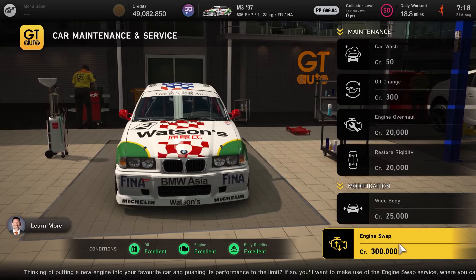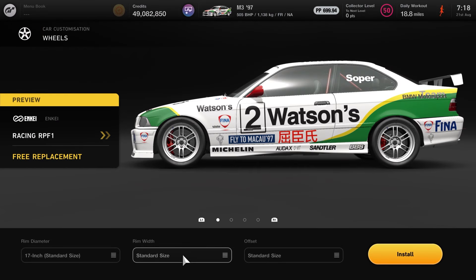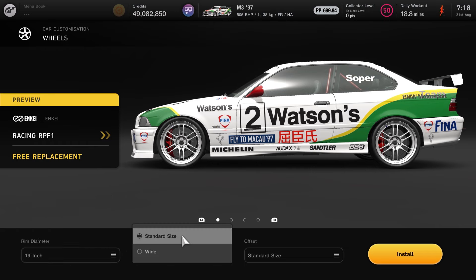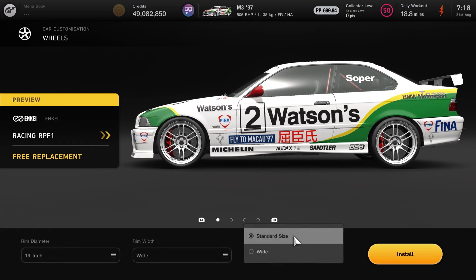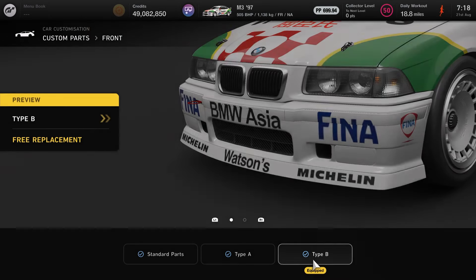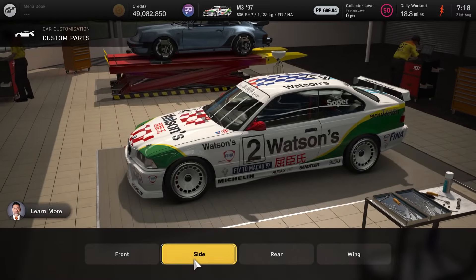The main reason for not using wide body is because it tends to catch the arches. Next up are the wheels — I run them a little bit bigger at 19 inch, wide width and wide offset. You can pick any wheels you want. In terms of the aero parts at the front, we're running the type B front bumper, and on the sides we're running an altered side skirt.